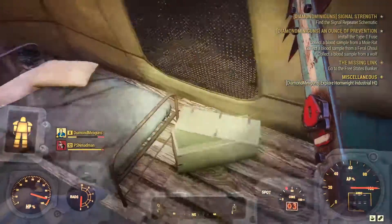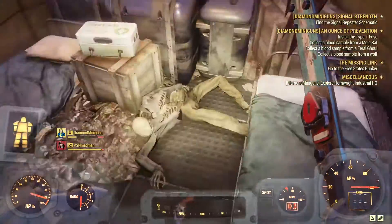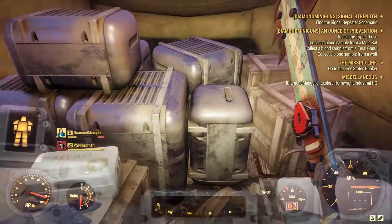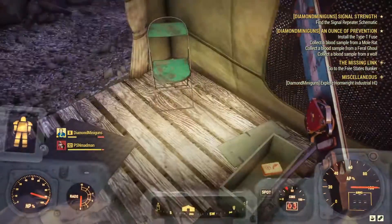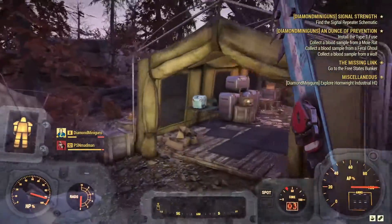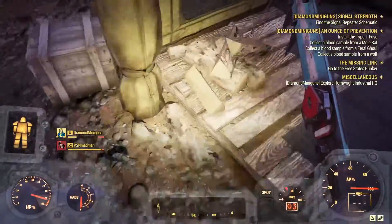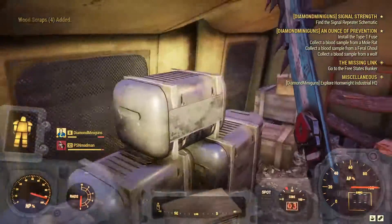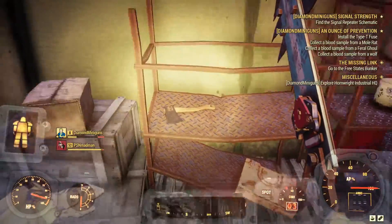Another thing you can get from this location is a ton of loot, which I am just picking up everything just to show you what you can get — not to mention I needed to do a bit of a loot run anyway. In the room, or tent should I say, just to the left, you usually get a recipe on the floor. You can also get a recipe on the table that we saw outside.